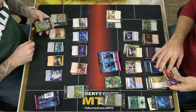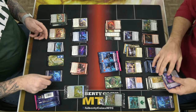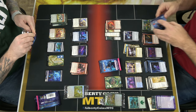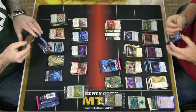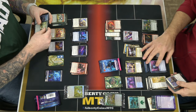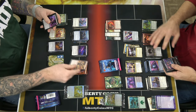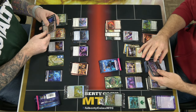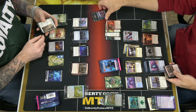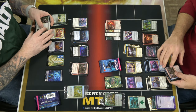I got a foil Secluded Courtyard and one of the fancy full-art islands. Deck building is going to take a lot of thought — figuring out what's going to be the best thing to put together. The card aesthetics are really clean and pretty.